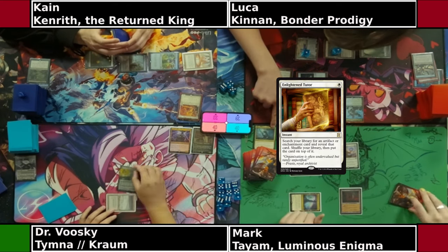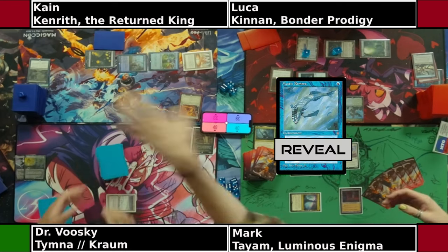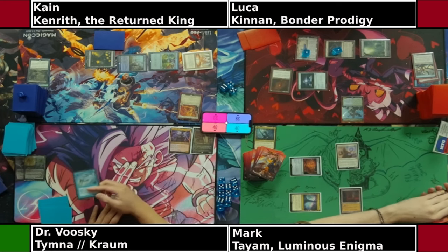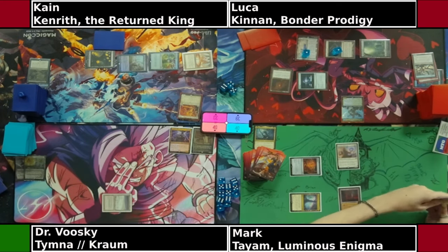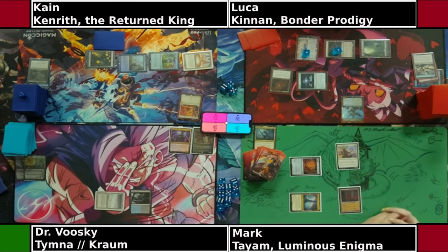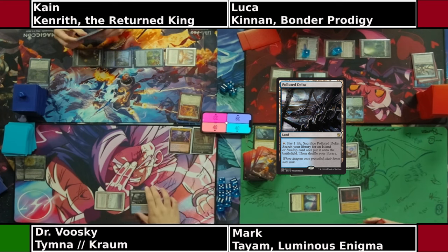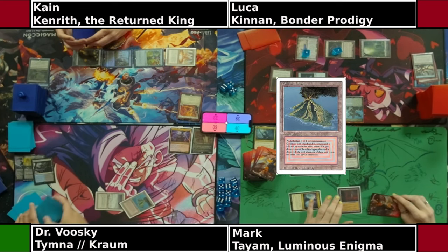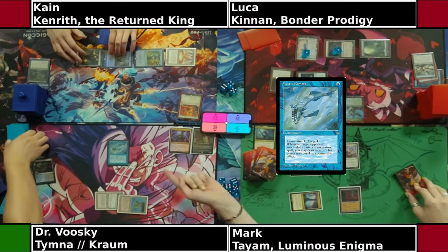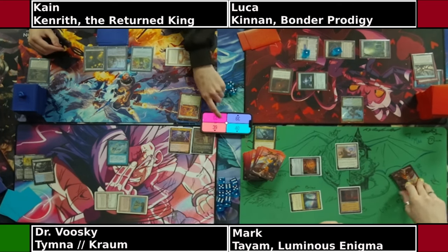Dr. Husky goes for an Enlightened Tutor — on his upkeep he'll likely get a fish. If you've ever played at FNM or CDH tournaments, get the fish, man. Nobody pays for it — it literally wins the game. You might as well say Mystic Remora wins the game. You can sometimes get screwed over by heavy creature-based decks where the fish doesn't really go in, but as you can see here everyone's going to be running mana artifacts and stuff. It's a little late to get the fish down, but we'll see if it pays off. We know they have countermagic and other things at their disposal.